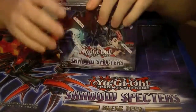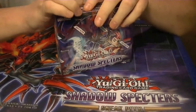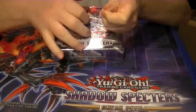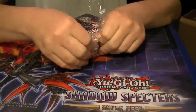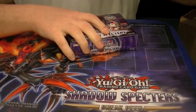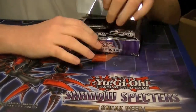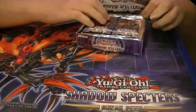Alright, this is box number 5 of our case of 12 opening. Not going over commons, just rares and holos. So far so good — gotten a lot of stuff I need and a lot of stuff I don't. For that stuff, be sure to check out the Trade Binder at the end of the week, as well as the eBay link down in the description below for the more sought after cards of the set.